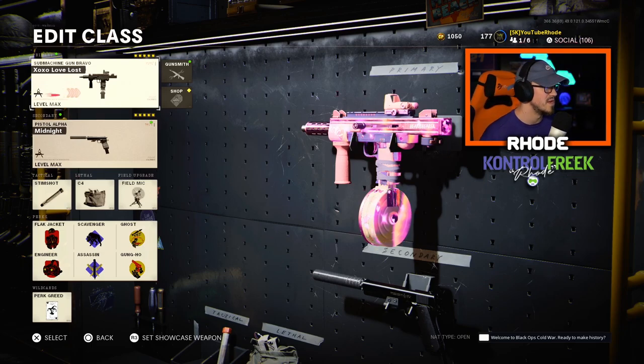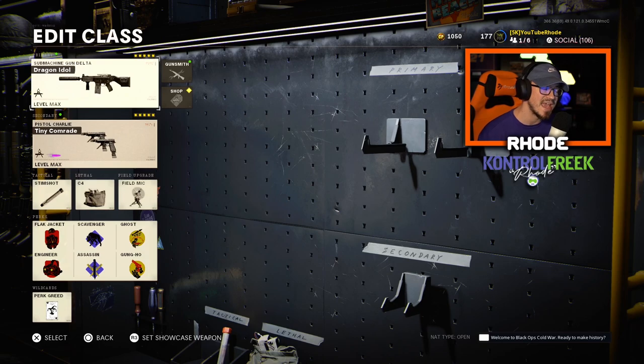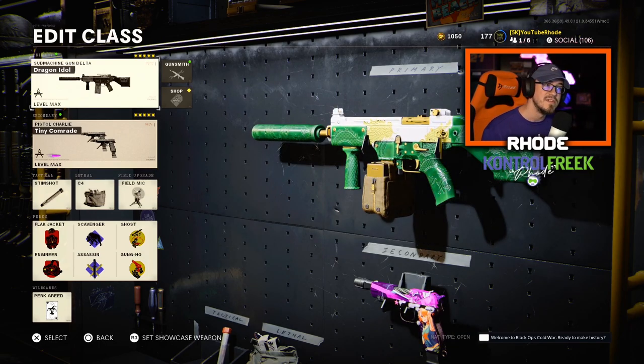The fifth weapon is the KSP 45 — this is the Dragon Idol variant. The KSP 45 got a burst reduction, meaning the delay between bursts is shorter, so you can fire it much faster — boom boom boom. They also added some damage improvements. It was already pretty good with the right attachments, and now it's going to be a go-to in multiplayer. Hopefully these changes translate to Warzone as well.